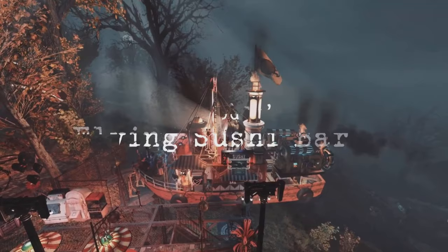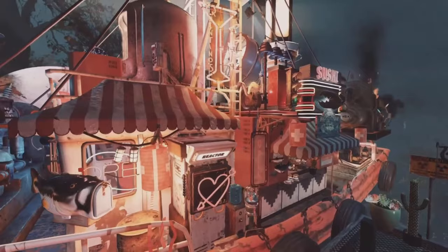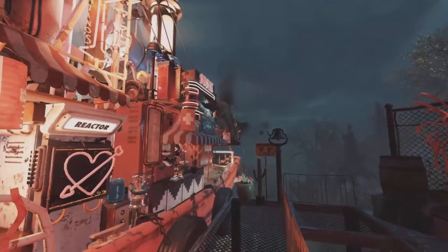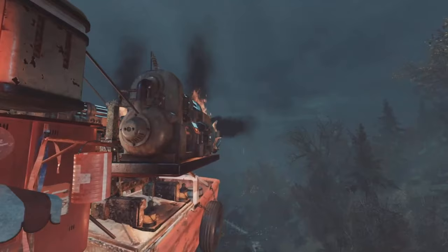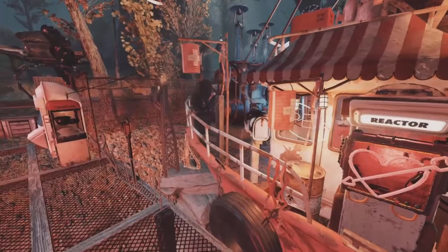Now we come to the number three spot, and this is where things start to heat up a little bit, because these camps are just the next level. The camp that you're seeing on your screen now is the Flying Sushi Bar by Tea Noodle. Any other week, this is a number one build, hands down. Obviously this is built around the boat prefab — one of the prefabs that I do actually think is pretty awesome, to be honest with you. And Tea Noodle, he's totally transformed it. It almost looks unrecognisable. I felt bad putting this at number three, because this is top-notch work.